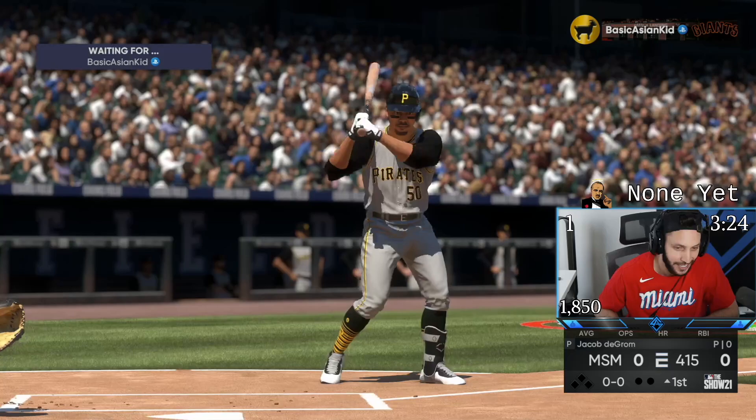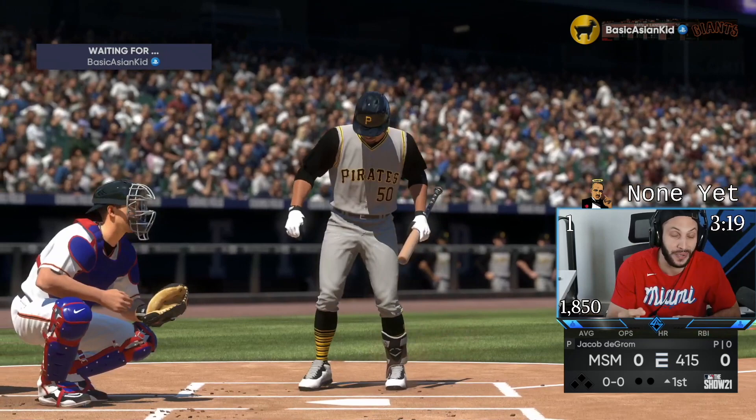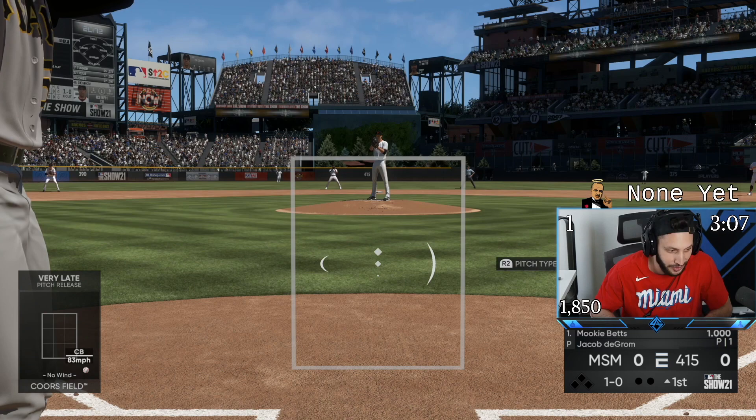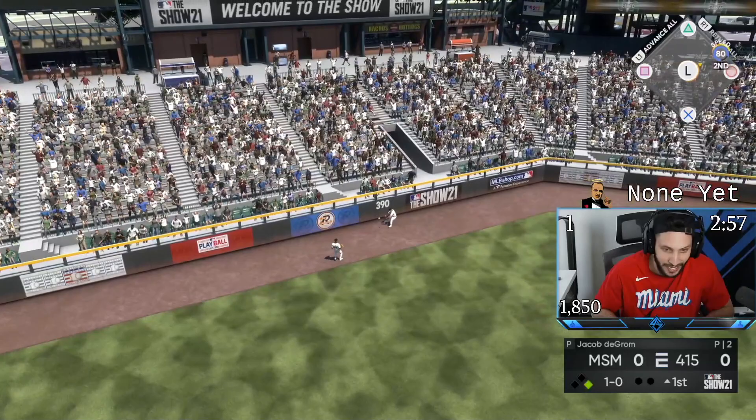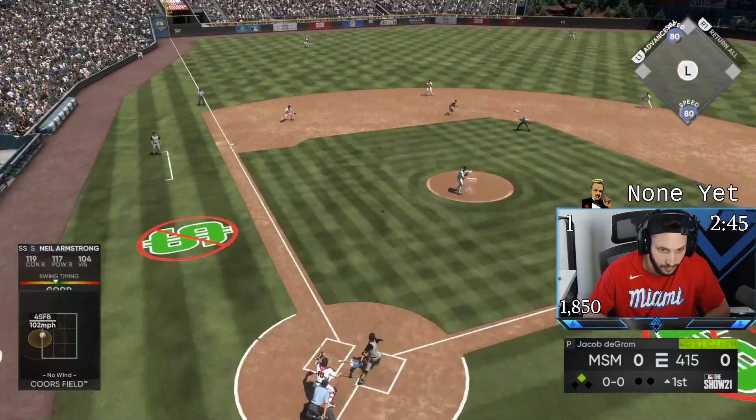Mookie is 5-for-5 with us with four home runs so far. I don't understand what he's doing, but I just need him to keep that up. There's no way Mookie starts this game off with a home run, right? He can't keep doing it. He's not going to start with a home run, but he's not going to get out either. Mookie Betts is the greatest card in the history of this game — I don't care what anyone says.